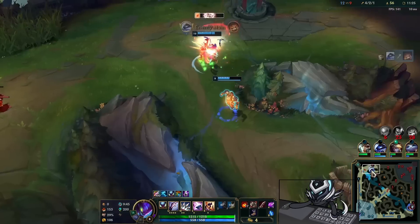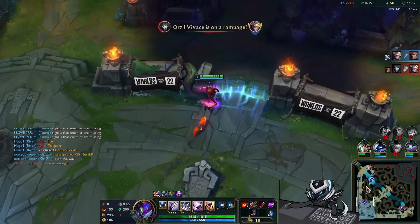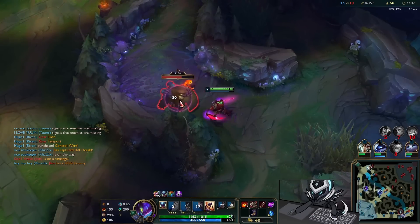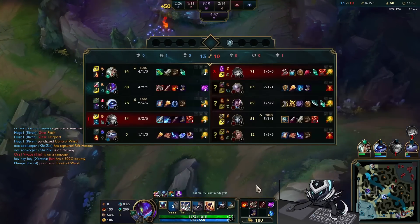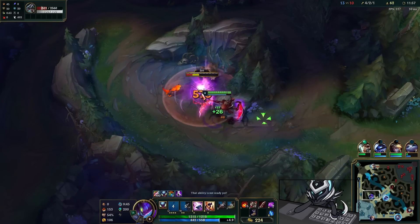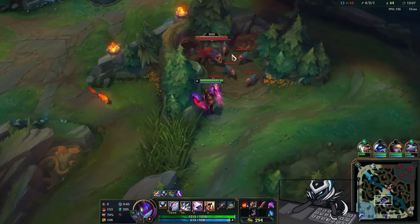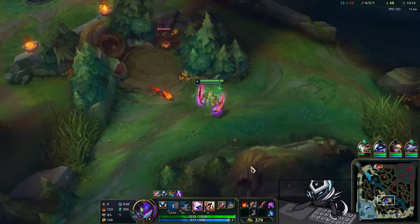We finally get the Hydra and also a Serrated Dirk, so we're really strong — that's like 100 AD right there plus Lethality, which means we're going to be bursting a lot more. The Dirk is really important for early damage. It's a bit awkward not having Lethality early, but the benefits you get with the Hydra later on are just so damn good. Hydra Rush is very comfortable as long as you take Conqueror with it.